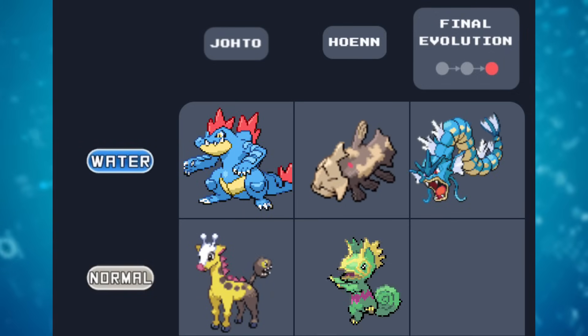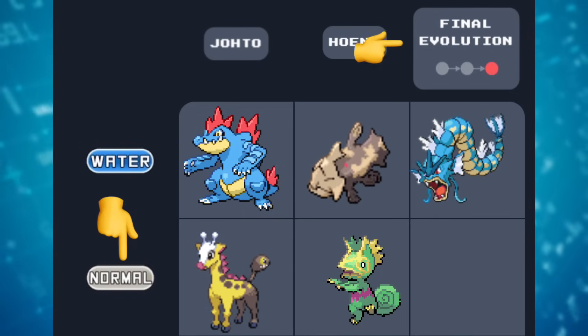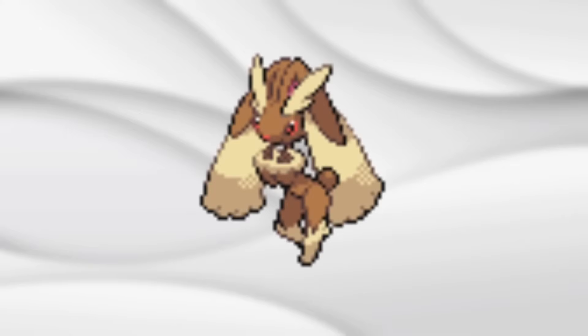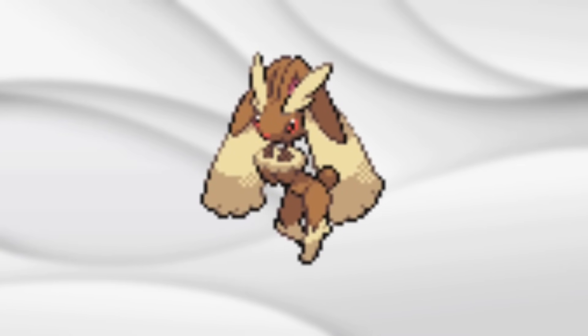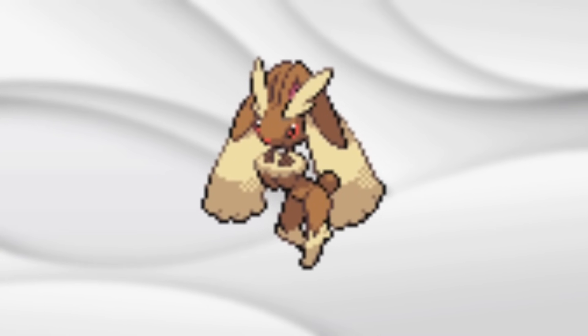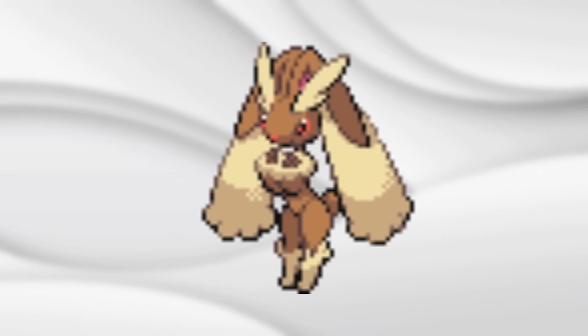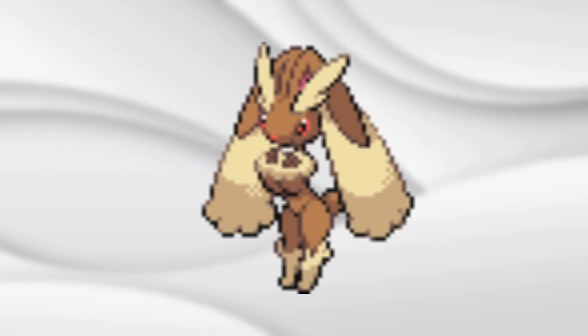Here comes the final square of this row, and it calls for a normal type final evolution. And you already know I've got to bring up Lopunny if I can. But even in Diamond and Pearl, where it debuted, the sprite is a little odd — it's a bit difficult to tell what exactly is going on. This is fixed in Black and White, where occasionally it leans a little bit forward.